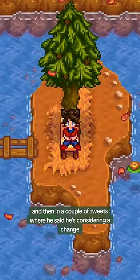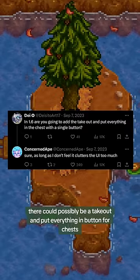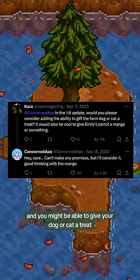In a couple of tweets where he said he's considering a change — and it's not confirmed yet — there could possibly be a take-out-and-put-everything-in button for chests, and you might be able to give your dog or cat a treat.